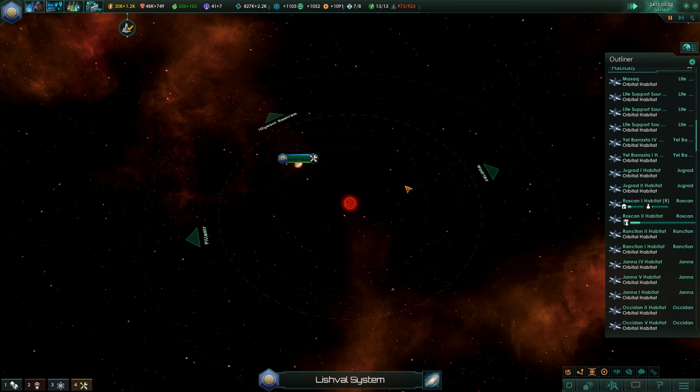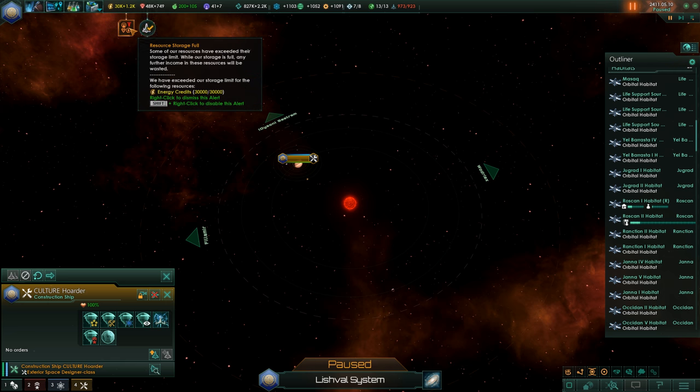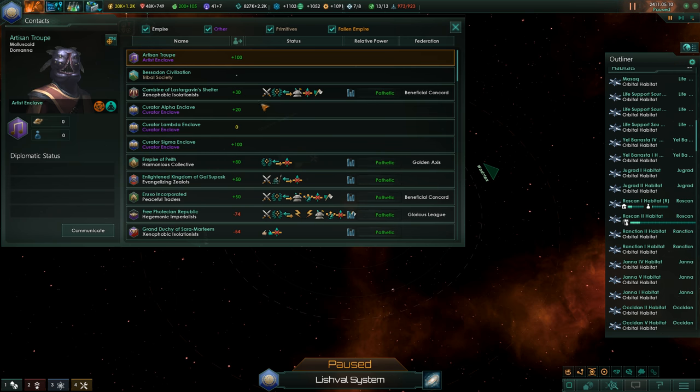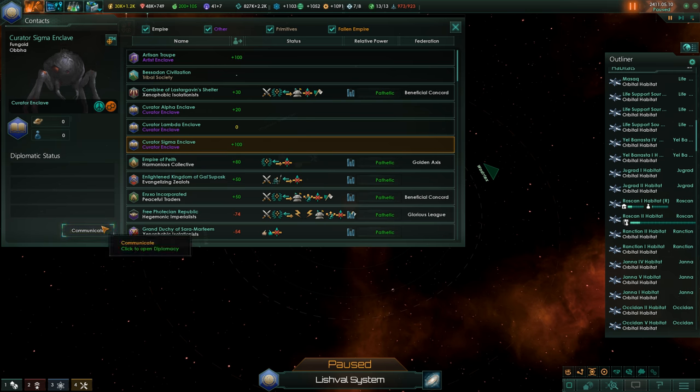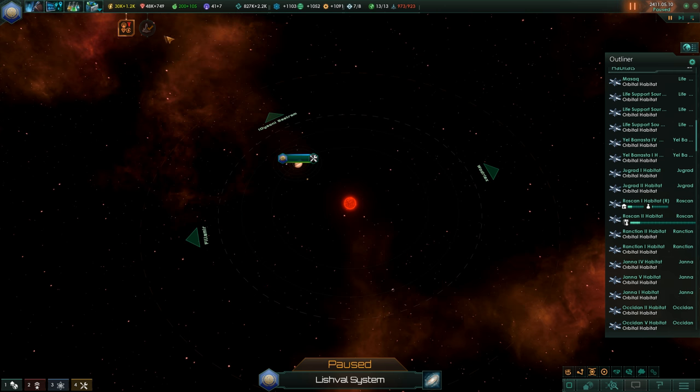Maybe the hoarder can tell us. This might be a good system for a ring world. Storage is full again. We want the traders and the curators — do we have the buff from the curators still? Yeah, we have it.